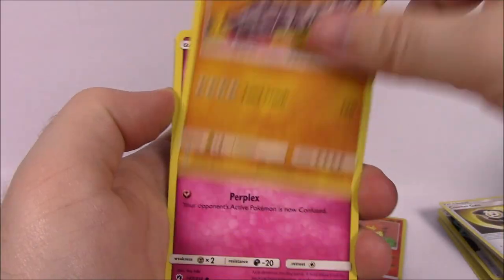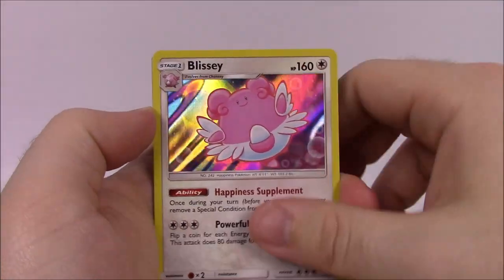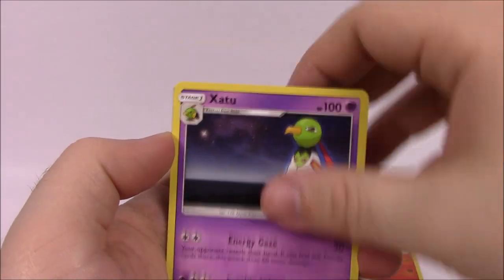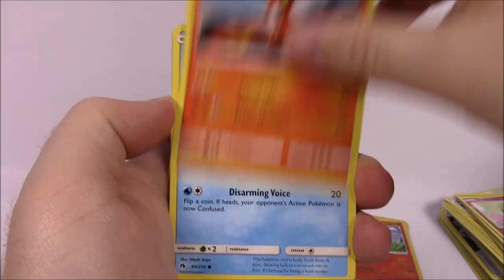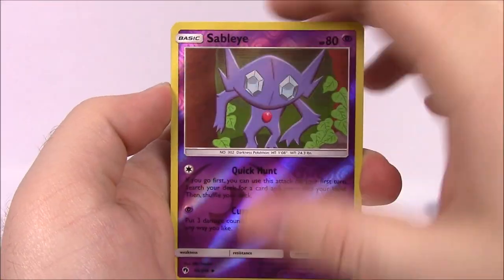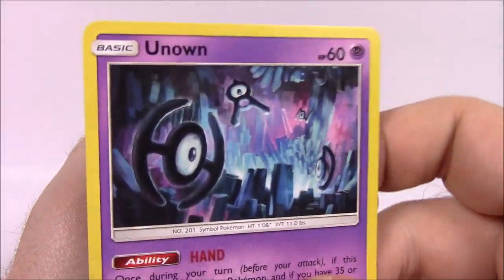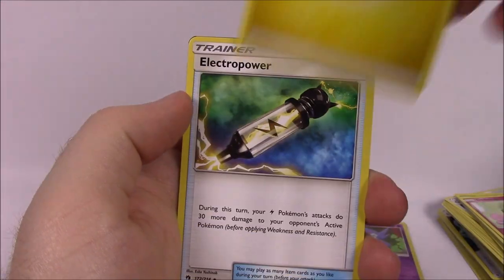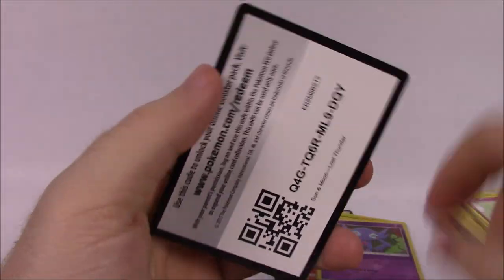Next up is Marill, Onyx, Murkrow, Mareep, Wurmple, a Litleo Reverse Hollow, and a Blissey hollow rare — that looks really cool. Again, the artwork is so cool on these sets. Water Energy, Xatu, Bayleaf, Dedenne, and the code. And our last pack here, we've got a Chinchou, Hoppip, Pikipek, Slugma, Popplio, a Reverse Hollow Steelix — again that looks really cool. Then we've got an Unown as a rare — a rare Unown, non-hollow — it's kind of weird for a rare card being Unown since it's so weak. Electric Energy, Electro Power trainer, Xatu, Bayleaf, and the code.